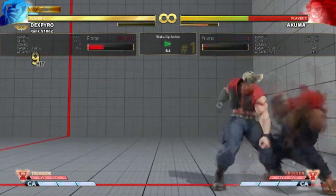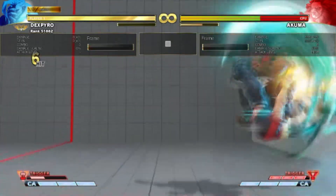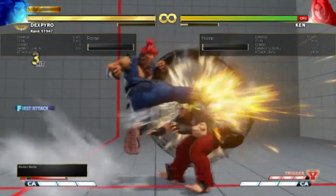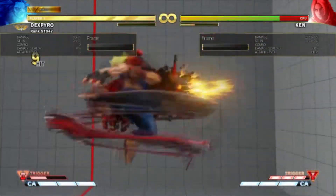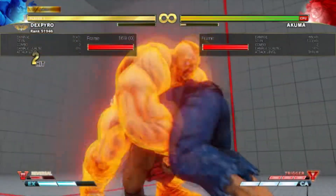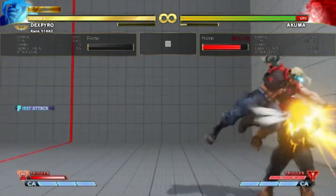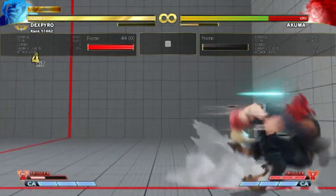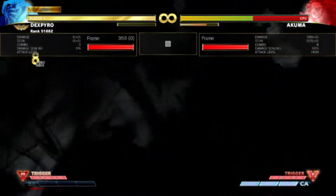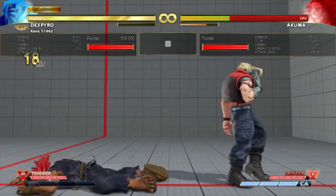You can basically get around 250 damage or even more from your light EX confirm, which is really strong. The only other characters with this much damage currently are Akuma and Zangief with V-Trigger 2. You can also get really high damage combos from frame traps, jump-ins, or whatever. If you land a big hit, you'll easily score 400-plus damage, even without any meter — for example from crush counters or anti-air EX sight.